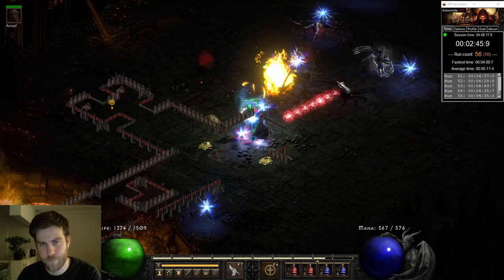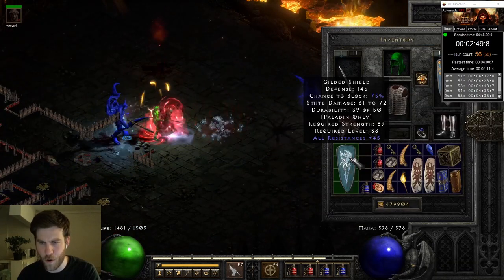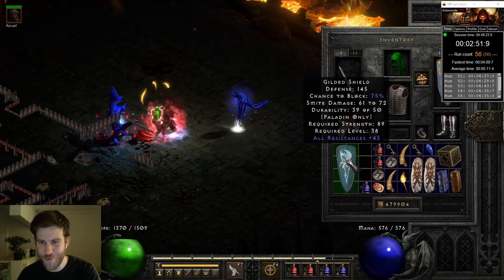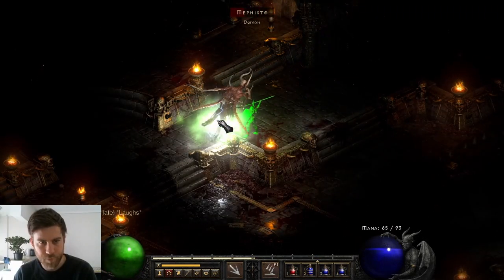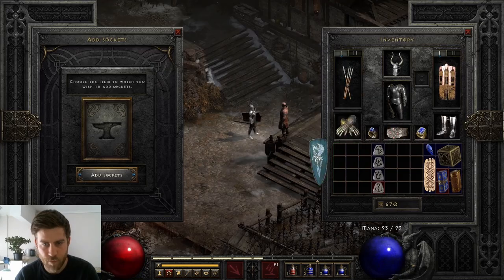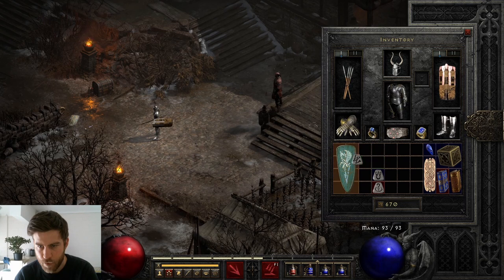On run 56, I found a tremendous spirit base — perfect resistances! I then leveled up a new character so we could reliably add four sockets to this shield. Since we found an ethereal Titans in a recent video, of course it had to be a Javazon.